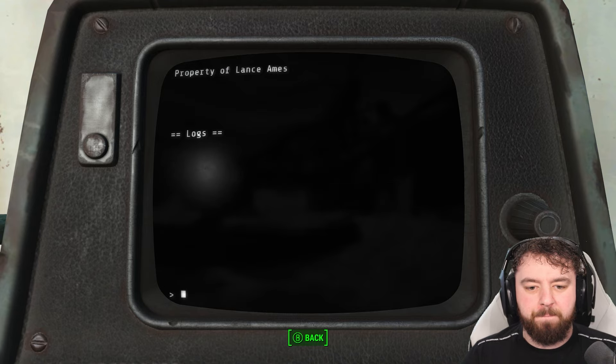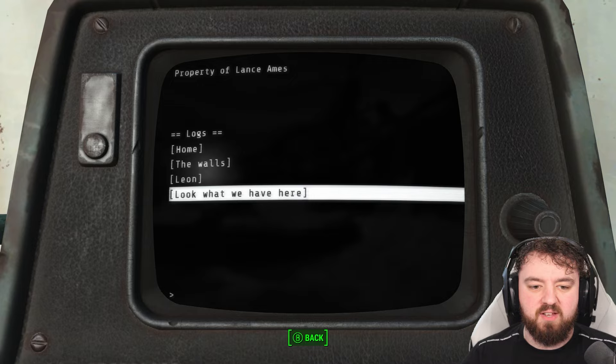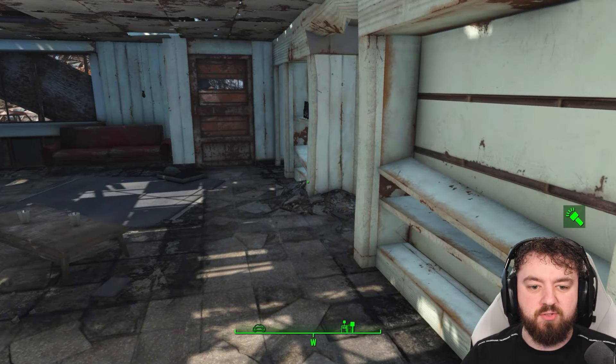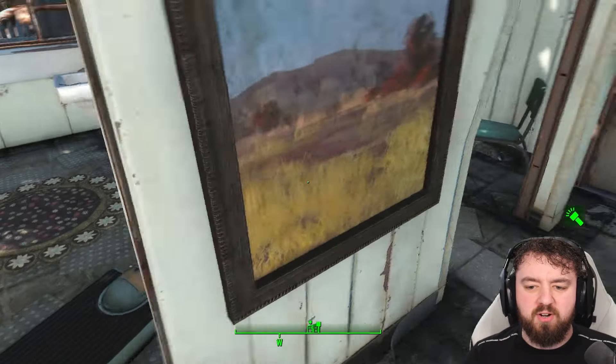The log then switches to a raider's perspective: 'This thing still works — controls and all the lights too. Wicked. The damned asshole should have just left and given us the fort. Now he's dead and it's ours anyway. That dumbass Leon even pissed himself and joined us when we overran the place. We'll probably use the idiot as a meat shield next time we head into the city.' So we can tell that Lance died, and his brother Leon joined the raiders after surrendering.